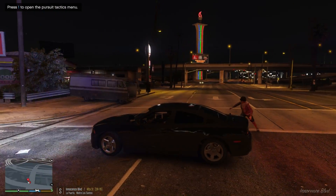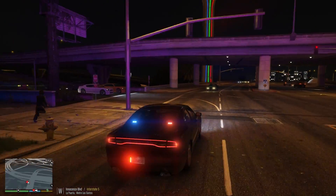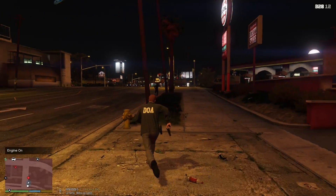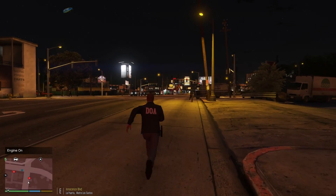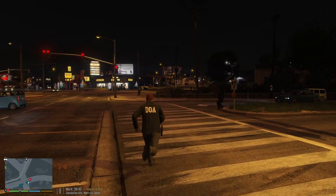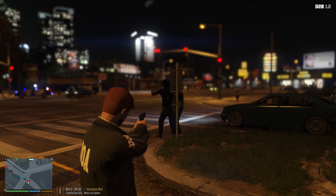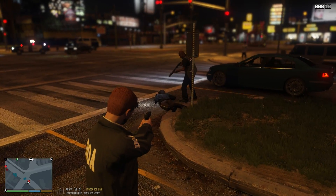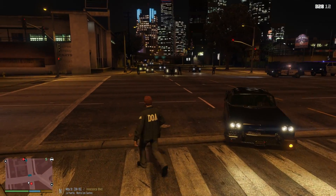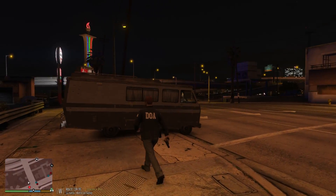It looks like we have two people fleeing the scene — they're abandoning the meth lab quite quickly. Let me go ahead and pursue this one guy over here. We're running eastbound on Innocence Boulevard at the moment, headed back past the RV. Keep him at gunpoint till he's arrested. Is the other person still fleeing? We'll let the other officers pursue that. We've got one in custody — let's go ahead and search the meth lab.